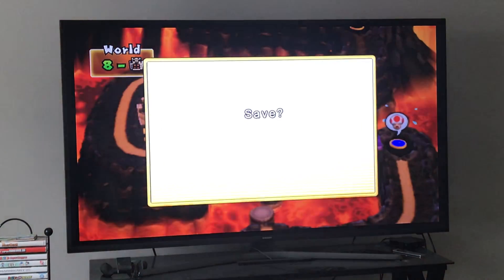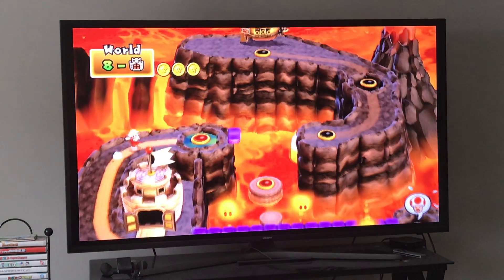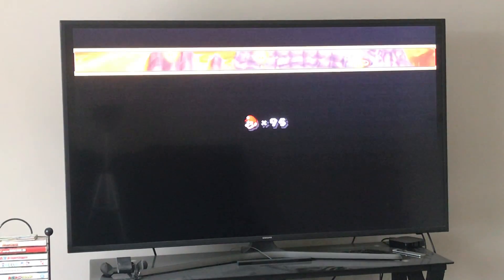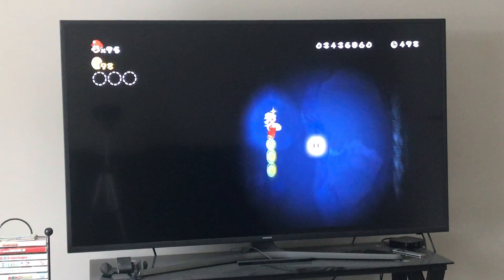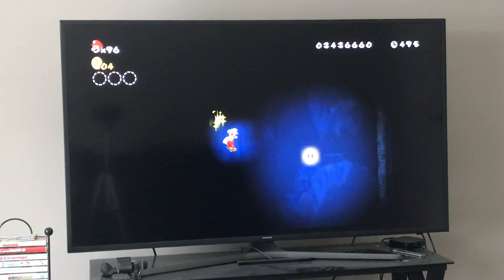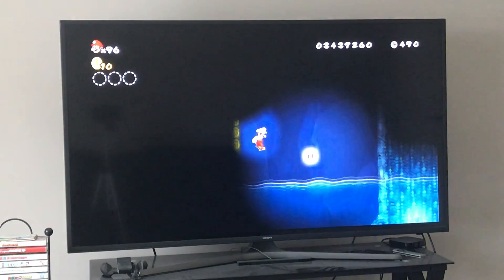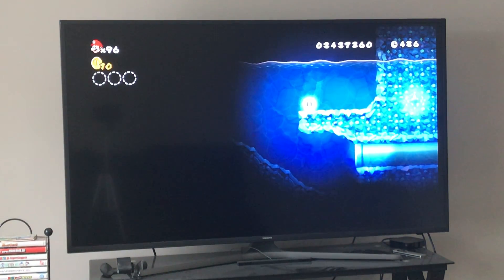Now we're going to 8-4. Remember, important stages of 8-4 — you'll have lots of enemies to watch out for. So like we did in the tutorial, the important thing we have to do in 8-4 is hit this switch first. Here's what we have to do: it's like a dark underwater level, a much more tedious level than the rest of the levels in the world.